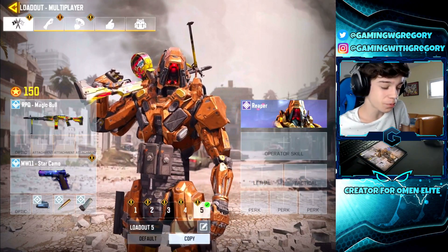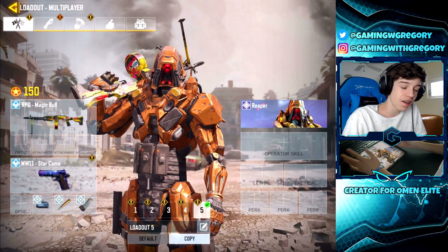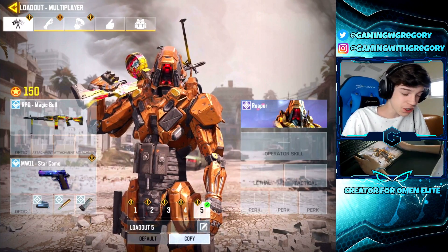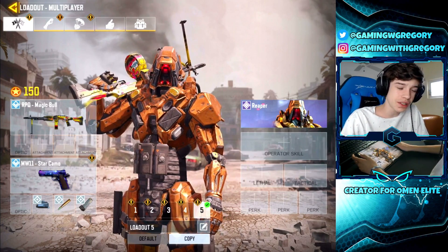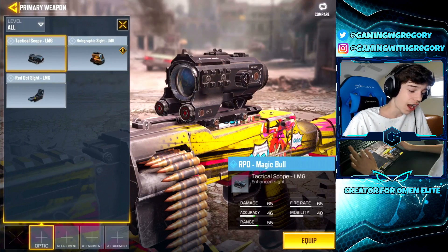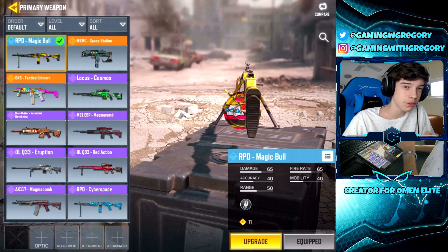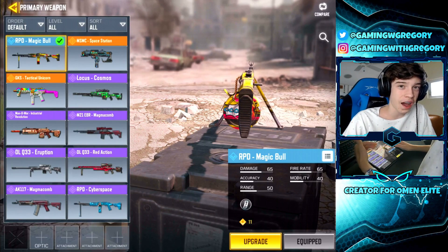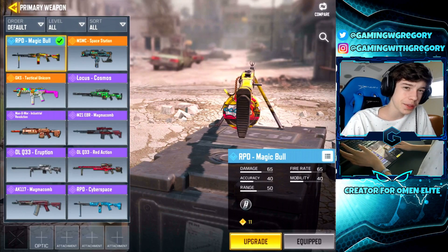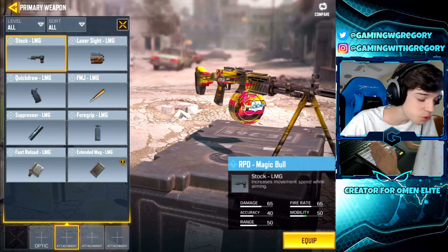This is an LMG so the class setup is a little different than an AR or SMG — it has a different attachment style. First, I'm using the Magic Bull skin, but you can use any RPD skin you want. For the scope, I'm not using one at all — I really like the iron sight, it's precise and smaller so you can see exactly where you're shooting. At longer ranges a big iron sight is bulky and less accurate, so the smaller RPD iron sight works well.